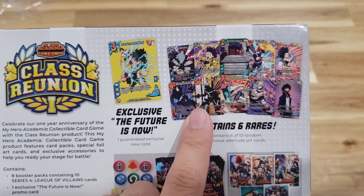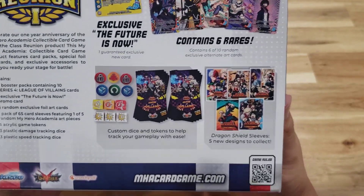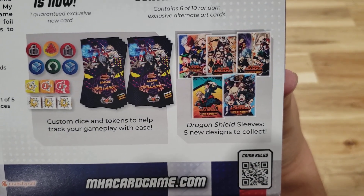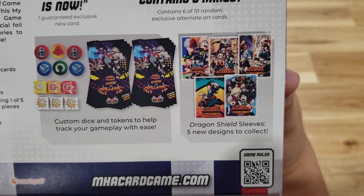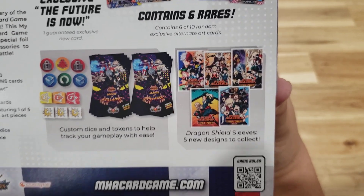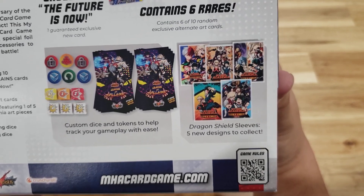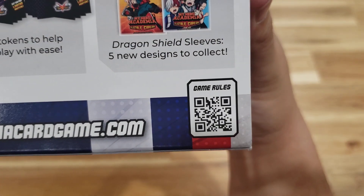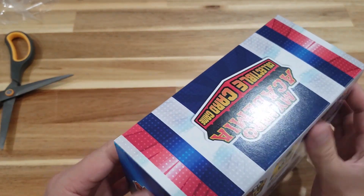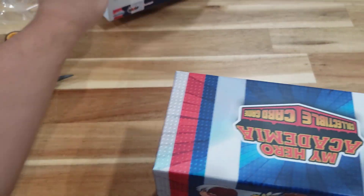We got a couple of those in the collector pack already, so hopefully we can get the ones we didn't pull. Something else that's awesome — I love Dragon Shield sleeves, and this set comes with five — yes, not one, not two, not three, but five different designs of My Hero Academia card sleeves by Dragon Shield! There's also a QR code for the game rules. Let's do it — I am freaking hyped!